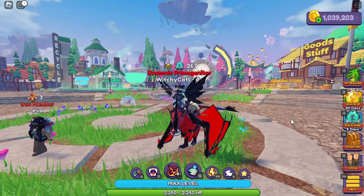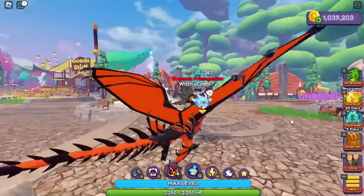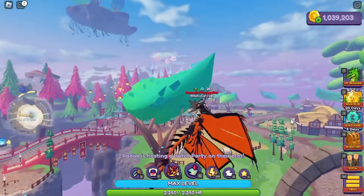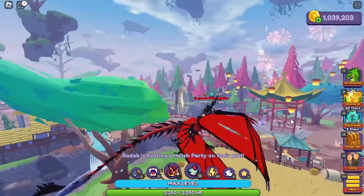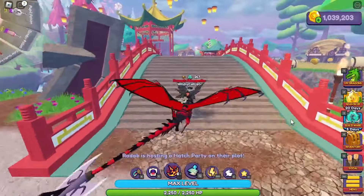Hey everyone, Witchy Cat Lady here in Dragon Adventures. The Lunar New Year event with the Fulong has entered the game. It is a little earlier than expected, but it is here. We access it by this little bridge over by the spin wheel.